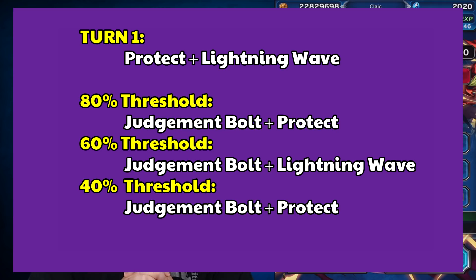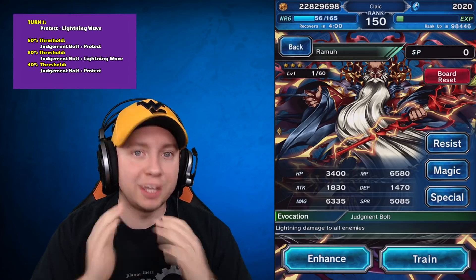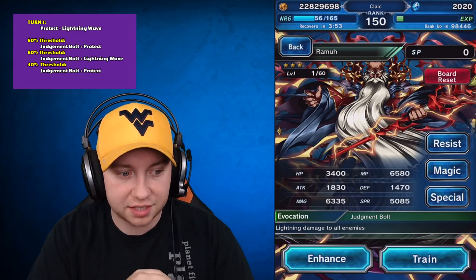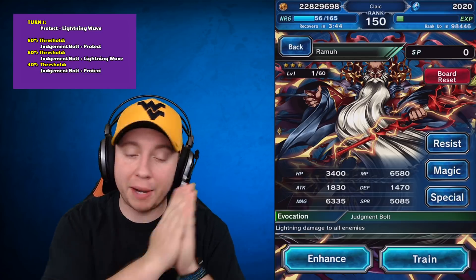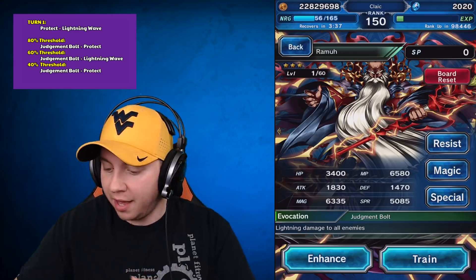If we can build our magic AOE tank up to 220% lightning resist, when that negative 120% imperil lands they'll still have 100% lightning resist — so no worrying about damage. Lightning Wave applies negative 100% lightning resist — 20% less than Judgment Bolt — and while it does no damage, it causes 100% paralysis to everyone. So we need paralysis resist up and a magic AOE tank who can handle all this lightning damage.